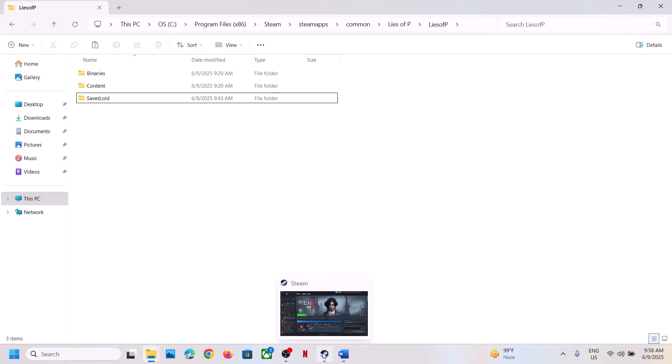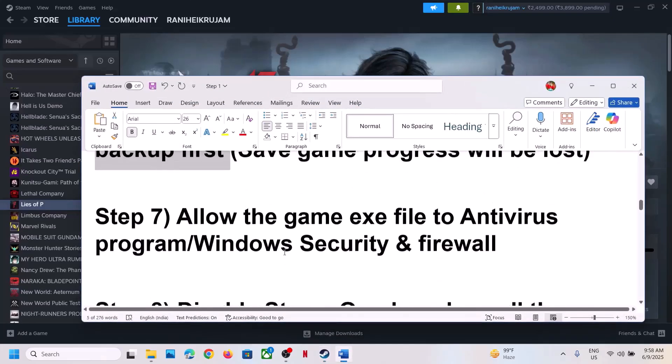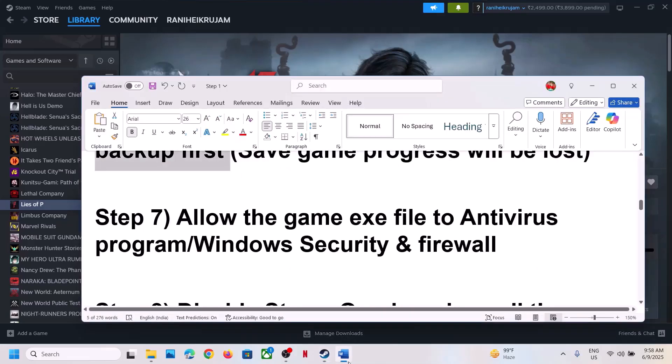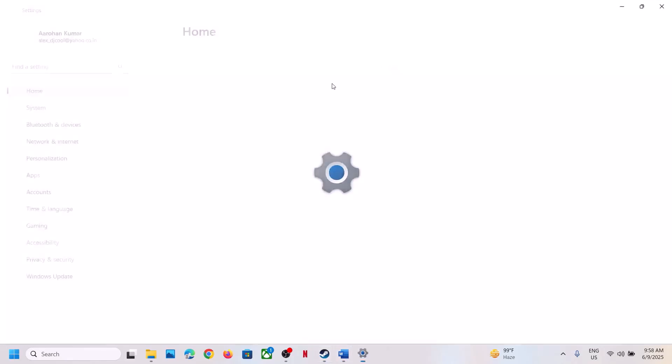Once you rename it, launch the game and check. Still not working? The next step is to allow the game EXE file in your antivirus program. If you have any third-party antivirus like Avast, Norton, Bitdefender, McAfee, or whichever antivirus you have, allow the game EXE file in it.